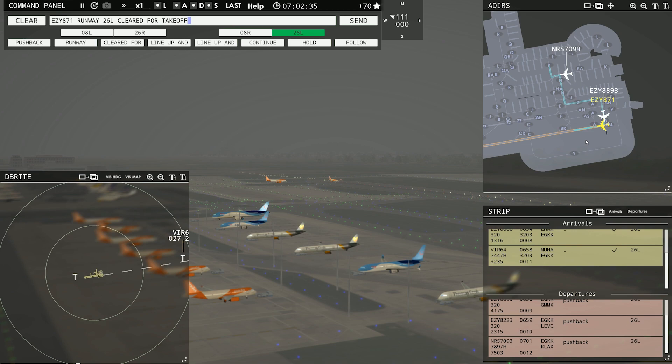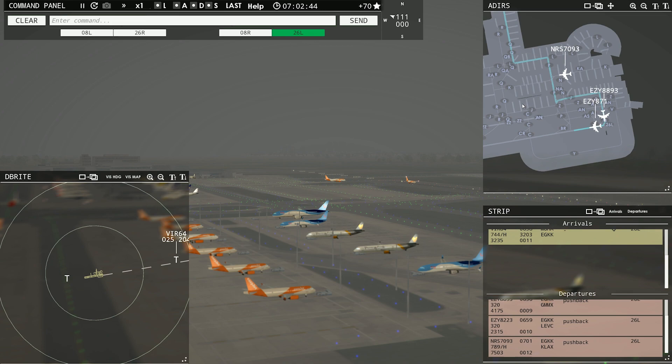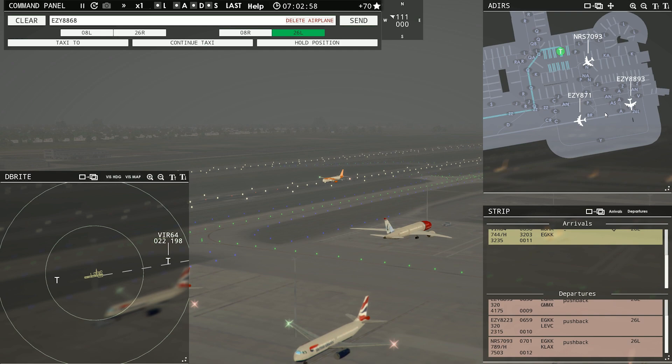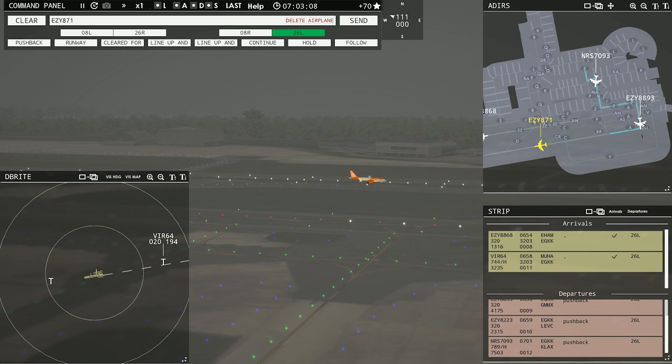Easy 8890-3, runway 26L, line up and wait. We got time on those guys. He's going to the ramp. You're going down to the runway — that'll work out just fine. I'll have him hold a little bit for spacing because he's got to cross at Quebec. Check marks are good on the strip for arrivals. Easy is rolling, 8890-3 is lining up and waiting.